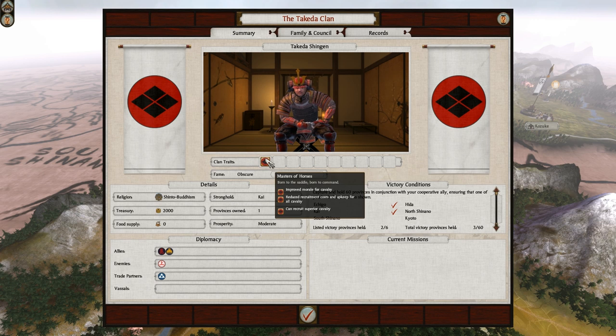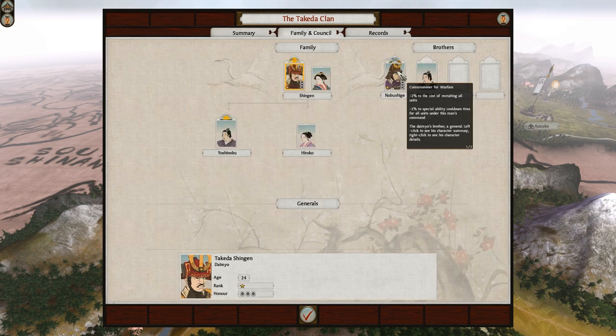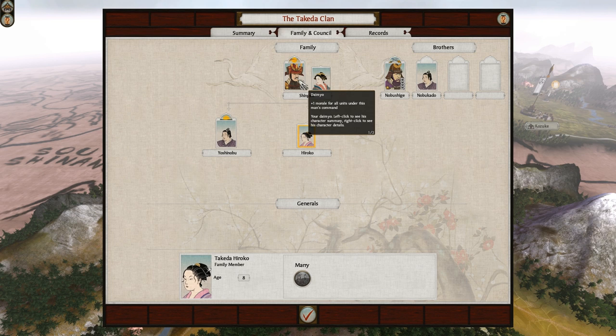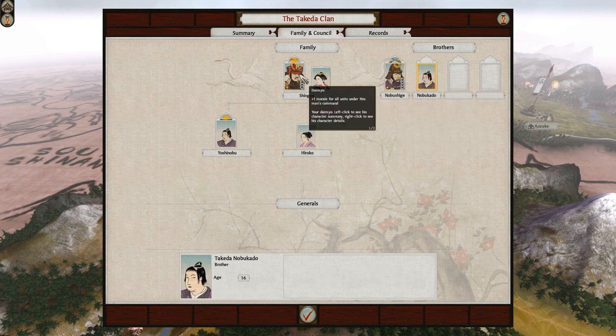If you go to your clan thing, you can actually see the trades. So I get improved morale for cavalry, reduced recruitment costs and upkeep costs for all cavalry, and recruit superior cavalry. I can't actually click that right now because it's on your turn, but I'll click that when your turn ends. I have a nice family here - two brothers, one already of age, one is 16 and about to come of age.